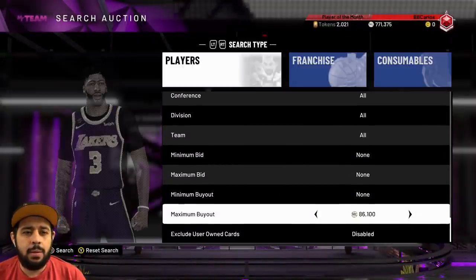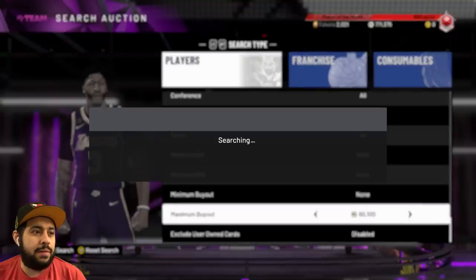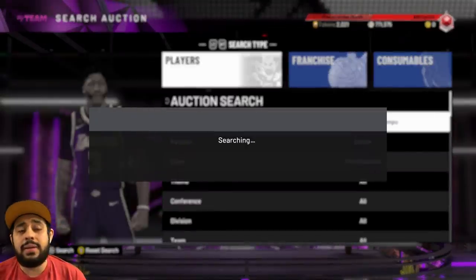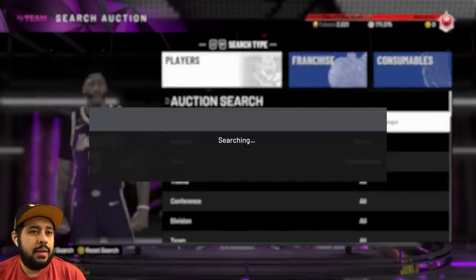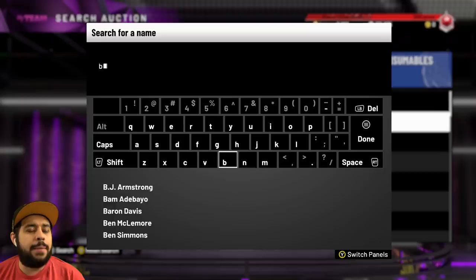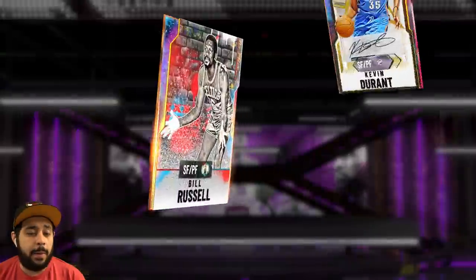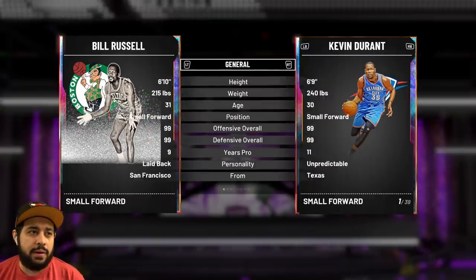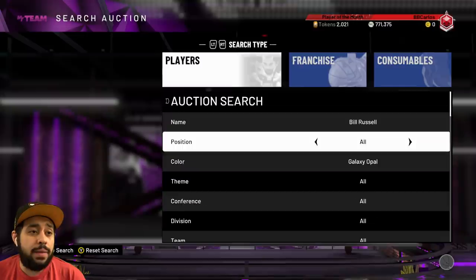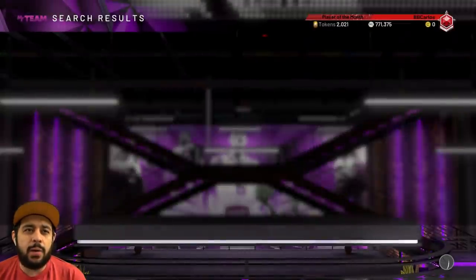There's another card I want to look at — and that's my boy Bill Russell. Like, I don't know if you guys saw him play, but when he was playing there was no three-point line, and yet he's 6'10" with a 93 three-pointer. And on top of that, he has Hall of Fame Range Extender. Giannis doesn't have Range Extender but you give it to Bill Russell — why? We do have more MT actually. I do still have shoes that I gotta sell. I have a diamond shoe from like four episodes ago that I never sold.